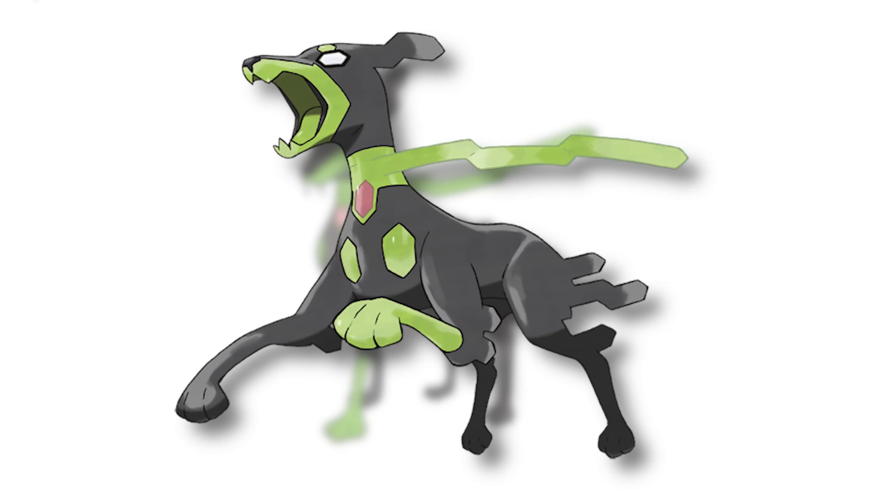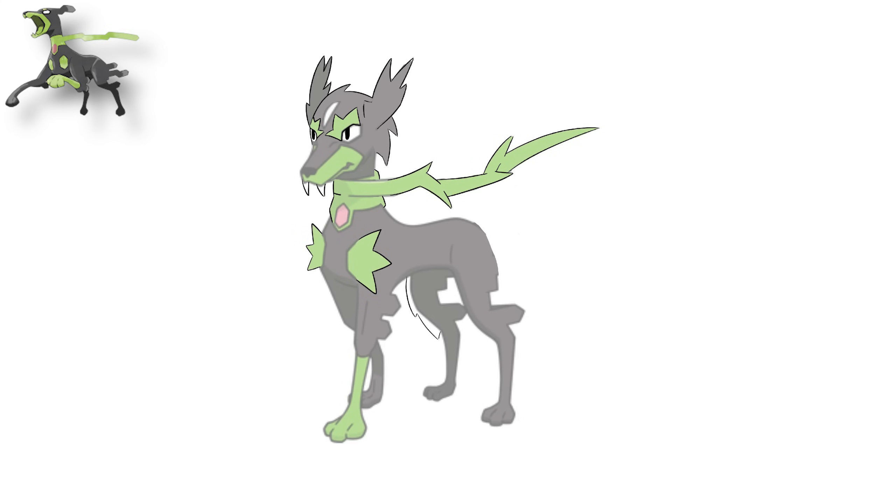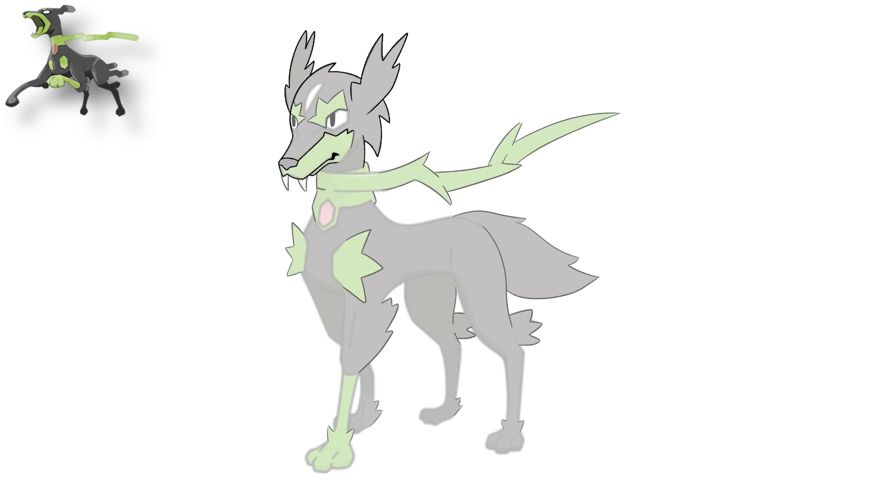Up next is a 10% doggo form of Zygarde. I must admit that I made the 50% form before this one, but in order to review them in a chronological order, I have to show this one first. A lot of the changes are to fit him into the design of the other one. We started out by making his ears more pointy and hairier. We then continued with the scarf around his neck. In order to make that look a bit more natural too, we made it look more like spikes instead of the blocky futuristic shapes. It was then time to give him some makeup like eyebrows, and we added some sharp teeth as well. Our next step was to make the shapes on his shoulders into sticking out stones and we gave him a furry tail.